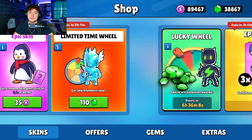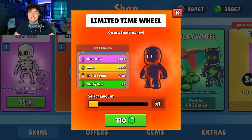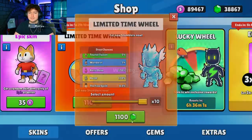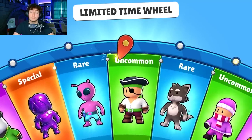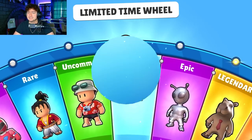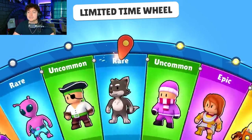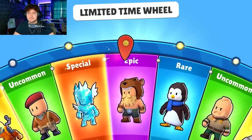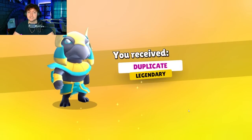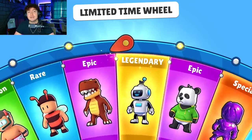Let's do 10 spins and see if we can get the new special skin. There are a whole bunch of skins in here that are dope - like the capybara and the metal skins for sure. Oh, legendary! An Egyptian one!